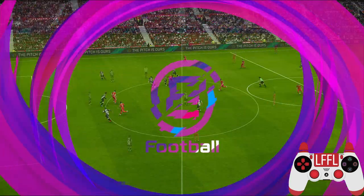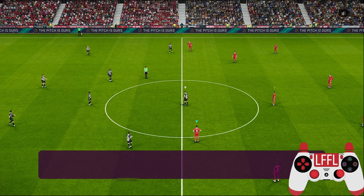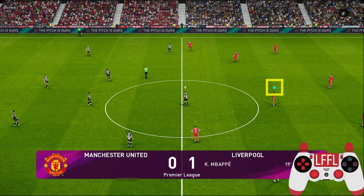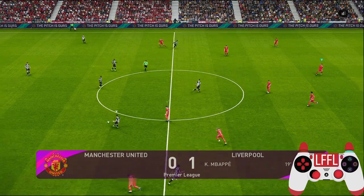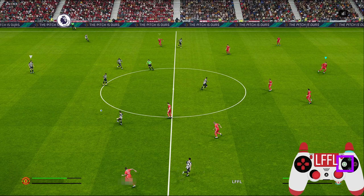Hello guys, today we are going to take a look at how to deal with those pesky long balls during kickoff. Always remember to switch to your center back using the right stick during a kickoff, then move him back closer to your goal and cover the forward run by the opponent's center forward.